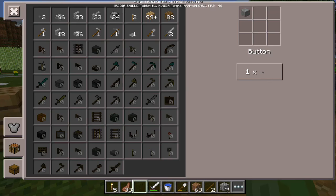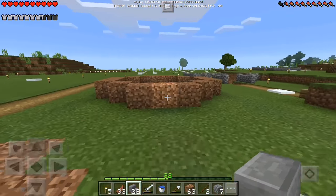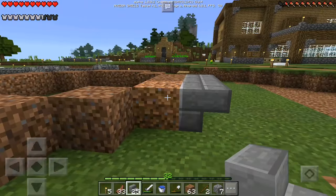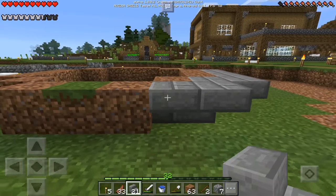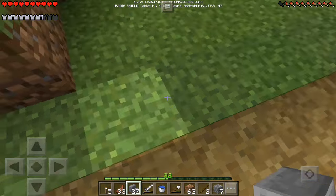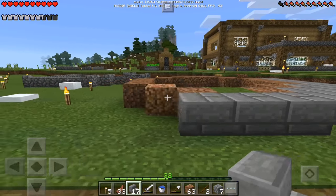Let's just use this crafting table over here since it's already here. We're going to make a bunch of stone brick stairs and simply go across like this, guys. As you guys can kind of see what I was doing — we're just using the dirt as a way for us to build a tad bit easier. You see what's up with that screen glitch, guys? It's a little disorienting sometimes.